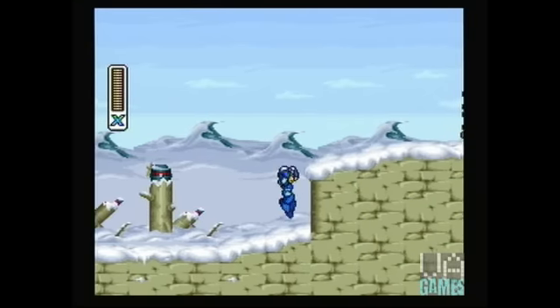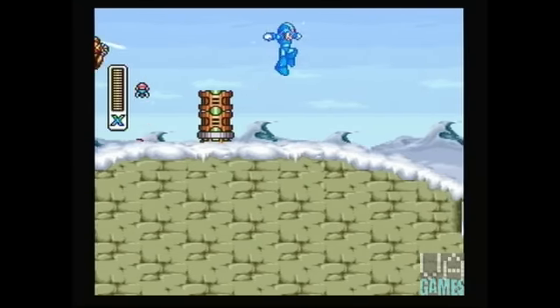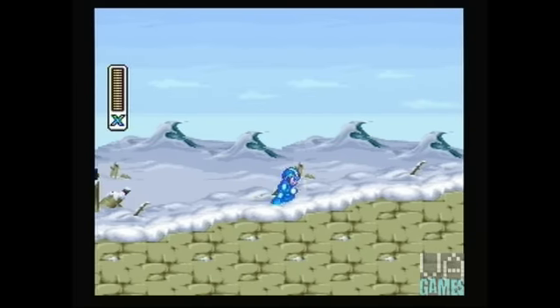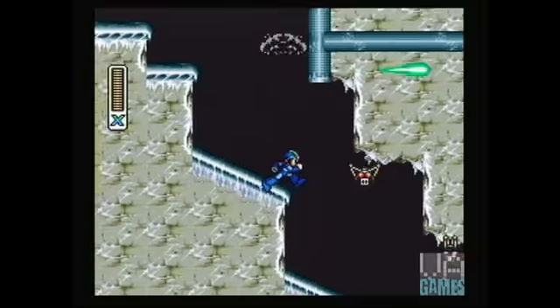In this episode, X travels to an abandoned missile base in the South Pole area to hunt down Chill Penguin. As briefly mentioned in the previous video, Dr. Kane attempted to analyze and reproduce X's design, which resulted in the creation of the entire Reploid race.